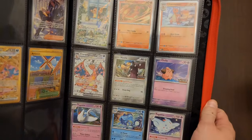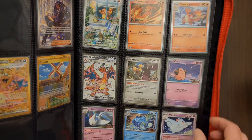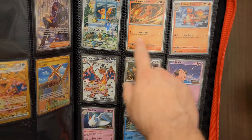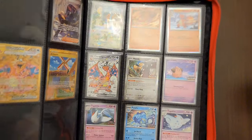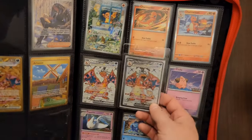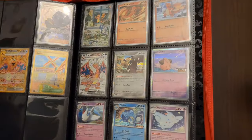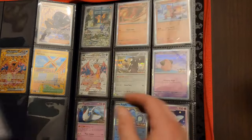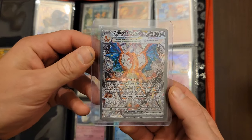Last but not least, we got some of the promos — Reflection's killing it. Awesome, amazing. Charmander Promo — still said it wrong. And Charizard Promo. This one's a little bit better than the one that comes with the set. Let me know what you think. I think that one's a little bit better. Both of them are kind of lacking — not my favorite Charizard card — but this is probably one of my favorite Charizard cards ever. I love this thing. It's beautiful.